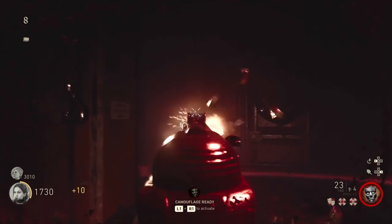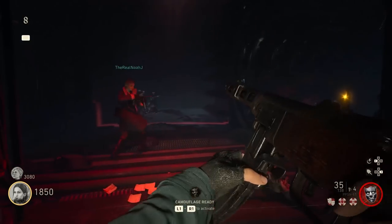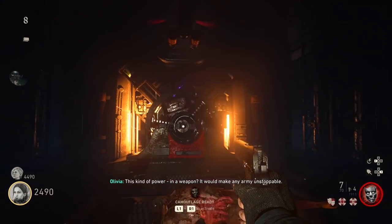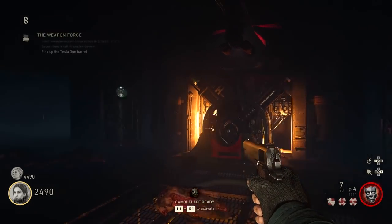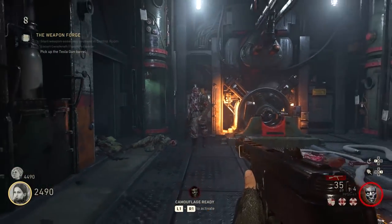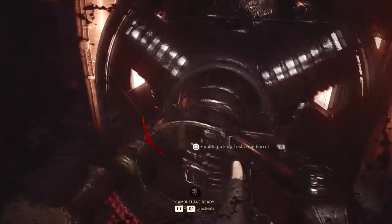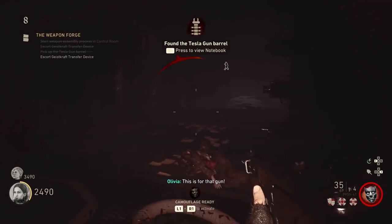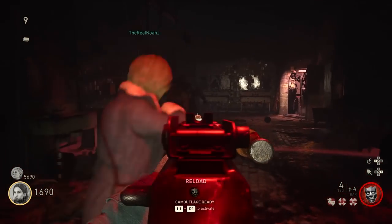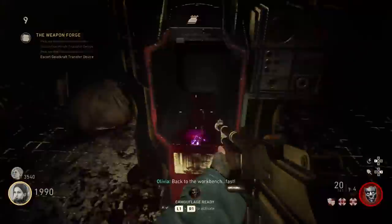Once it gets to the end of its path, it's going to activate some kind of machine — a generator thing that will spin up. Essentially, you need to wait for that to happen, and then out at the end of it should pop a piece of the Tesla gun. This process happens twice: you follow the device through one route, filling it with souls, it gets to the end, you get a Tesla piece, and then you do it all again. It'll go back the other way, you follow it the other way, you get another Tesla piece, and you're then done with the step and can head back to the command room.